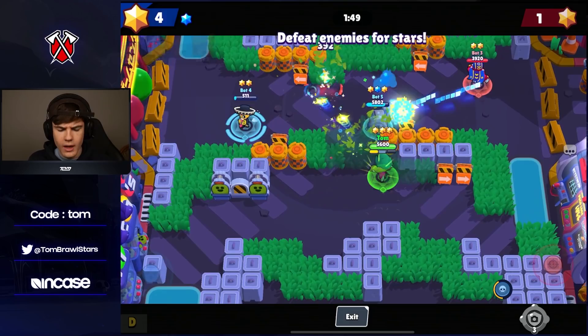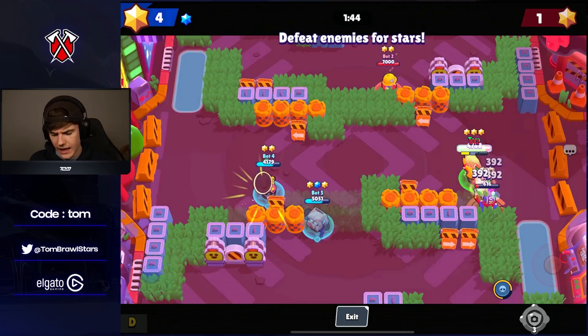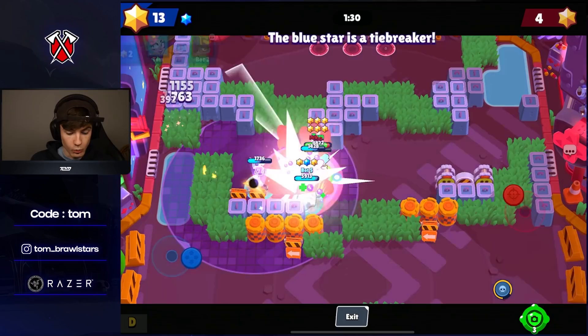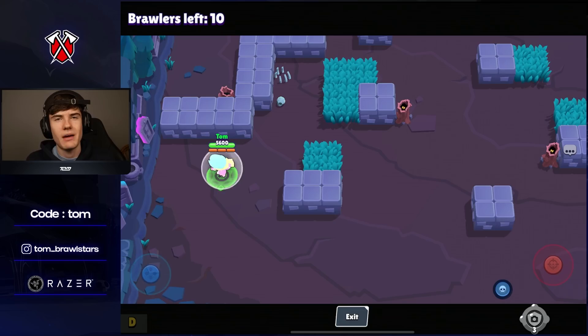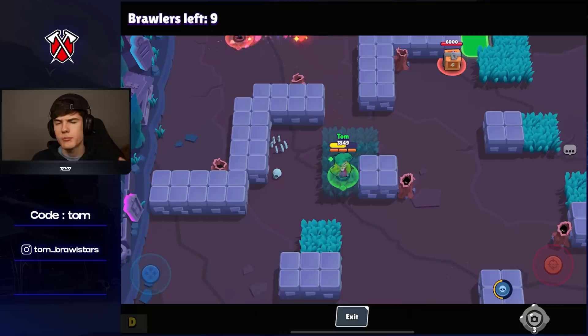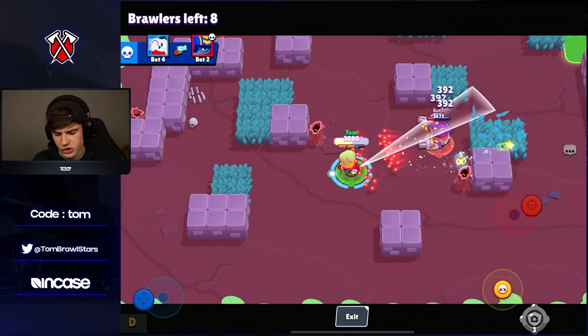As for Lola's worst modes, I think she's probably going to be worse in Bounty and Knockout. I'd still rate her an A or B tier in those modes though, because she has really solid range and it's pretty easy to hit shots. I could also see Lola being A tier in Hot Zone and Gem Grab. In Showdown she should be very strong given her good damage and HP — you'll want to use the first star power there since there are no teammates to heal.